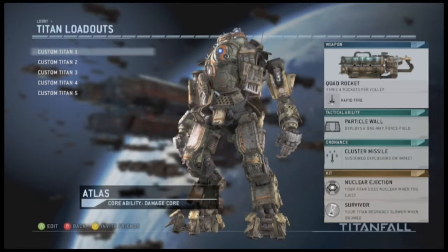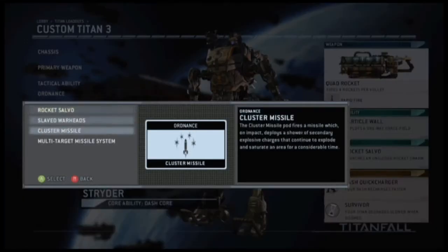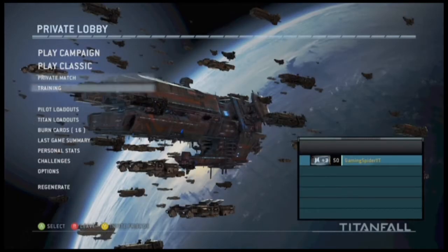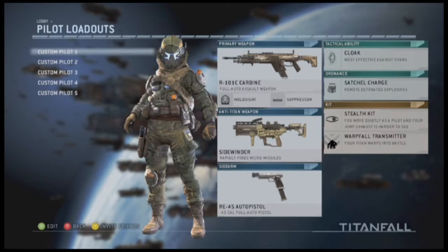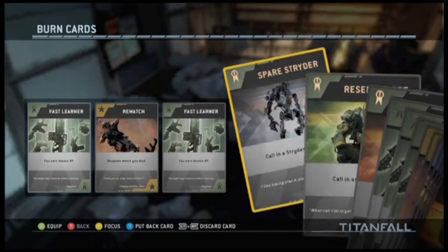I'm using the Ogre titan for the plasma railgun primarily, sometimes switching it up with the Atlas and the quad rocket. The class I use when not forced to use the plasma railgun is the Strider with dash core, quad rocket with rapid fire, particle wall, cluster missile, dash quick charger, and survivor. That's my R101C class — it's definitely my favorite preferred loadout for everything.